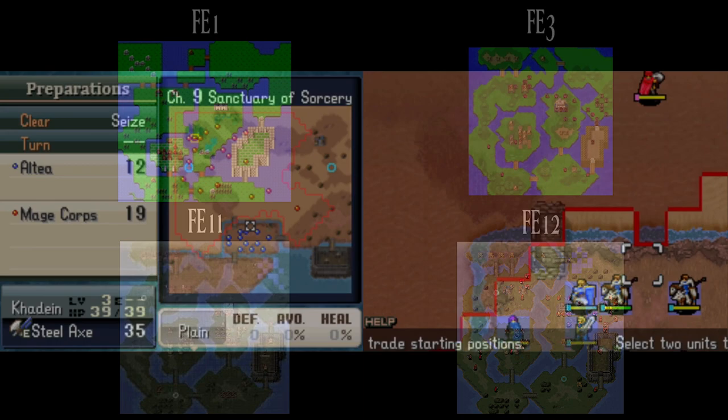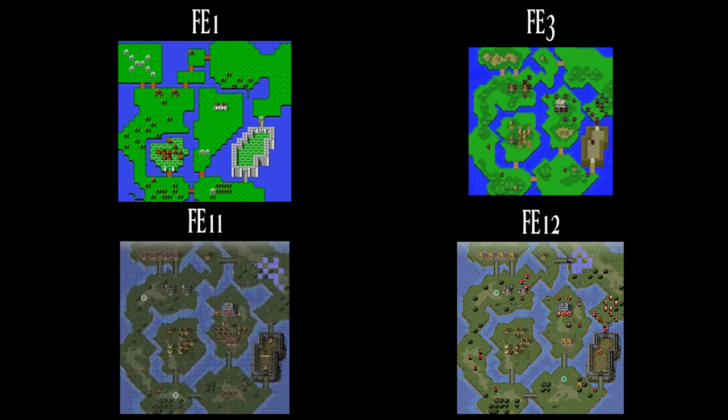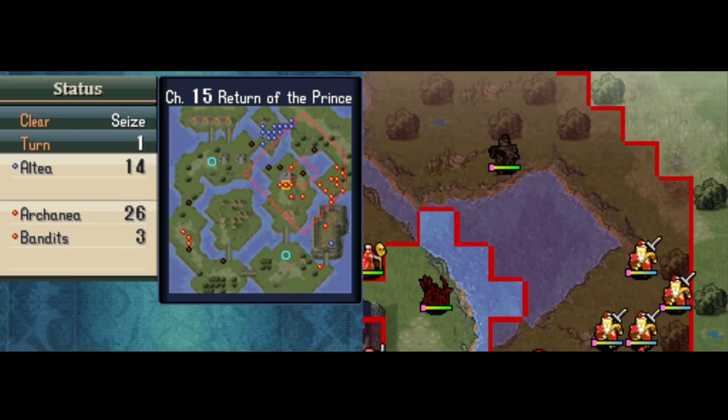Next is the Battle for Altea, chapter 16 of FE1 and FE11, once again reused in FE3 and FE12 for Return of the Prince, chapter 15. The story is basically the same in both — Marth is heading to reclaim his kingdom and sweeping up the forces outside the capital.